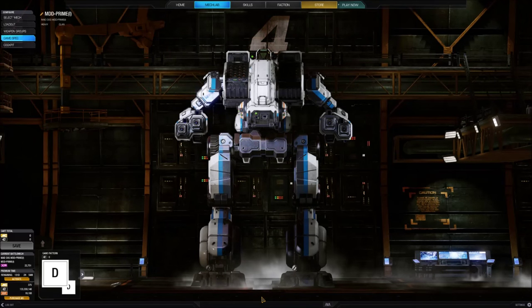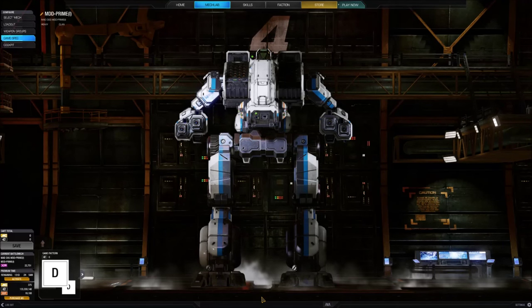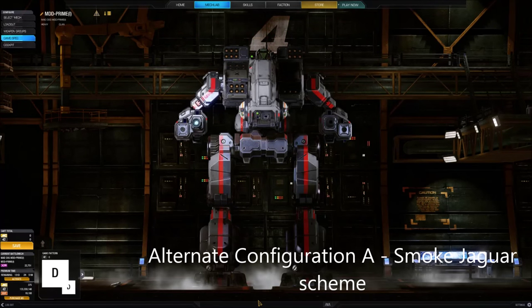The twin racks of 20 long-range missiles can certainly hasten along an enemy's death, and should the Vulture injure an enemy at long range, it can take fate into its own hands — or in this case its arms — and use its laser weapons to finish off its foe.